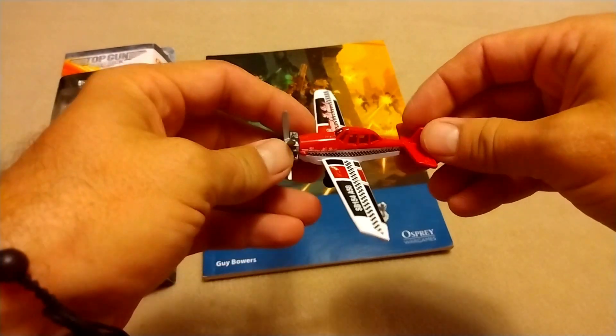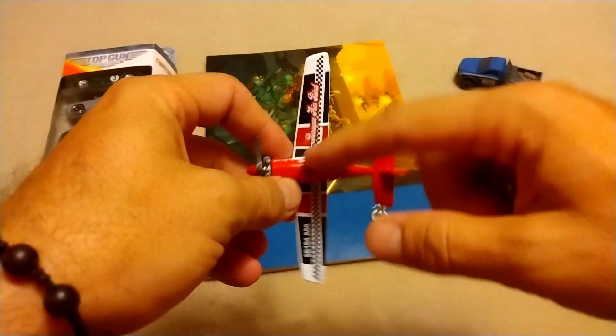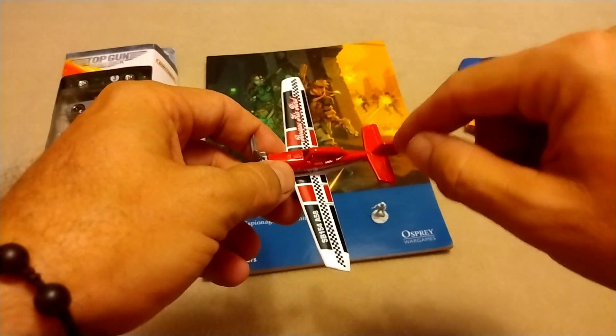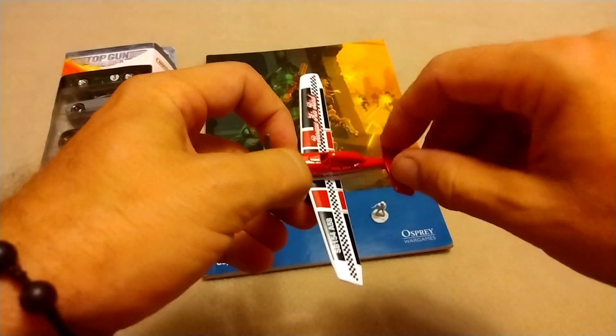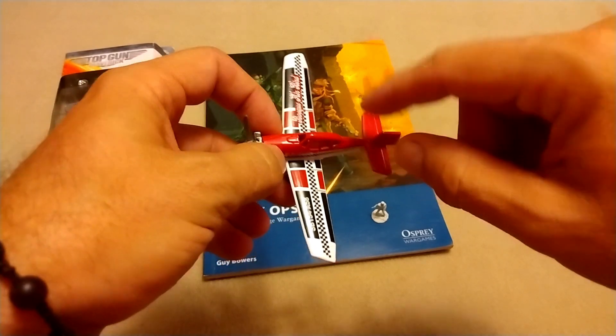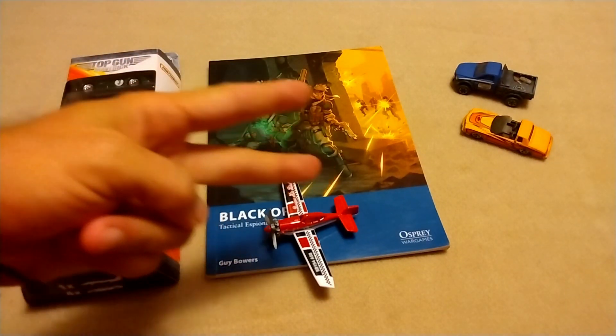One of the things to pay attention to is that these are a little too glossy — they look like toys. The good news is they're already painted for the most part, and we're going to use that to our advantage today. But in order to make them fit in with the rest of the table, because the rest of our table is not quite so glossy, we're going to take a couple of steps. I'll walk you through those.